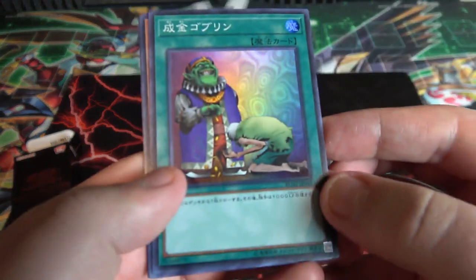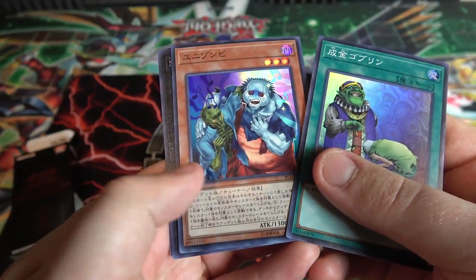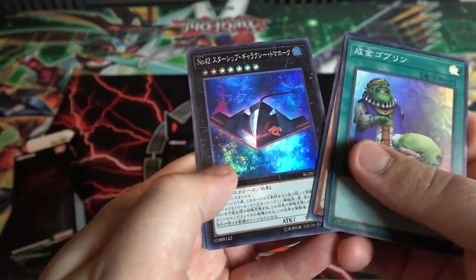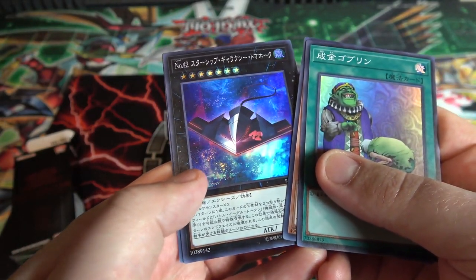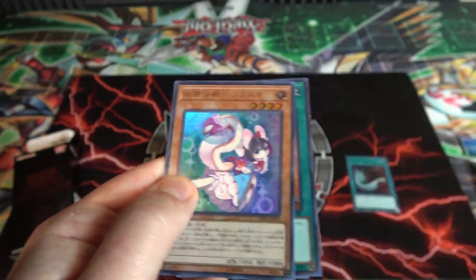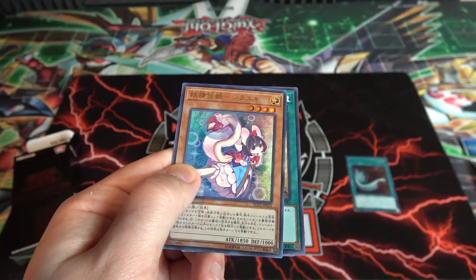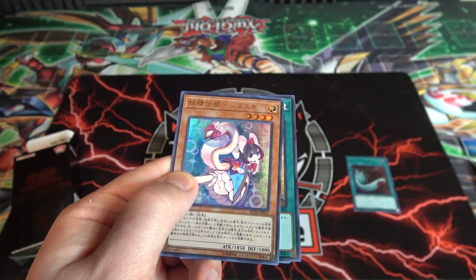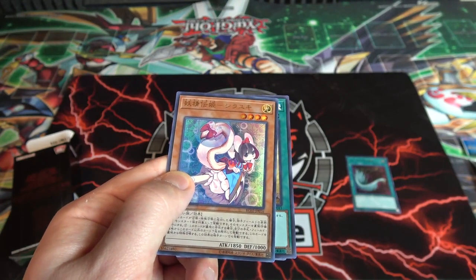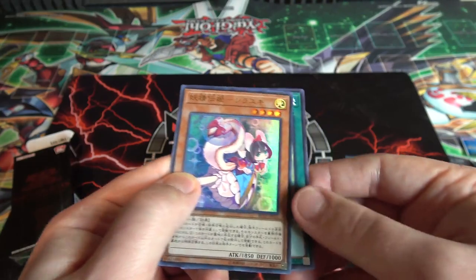I have Upstart Goblin — that looks cool. Then Unizombie — I'd love to have that as a super in English. Another Number 42, and then one of the Fairy Tail monsters. I want to make sure I say the right one — I believe it is Snow, but let me double-check since I have my computer right here. Yeah, it's Fairy Tail Snow, alright.